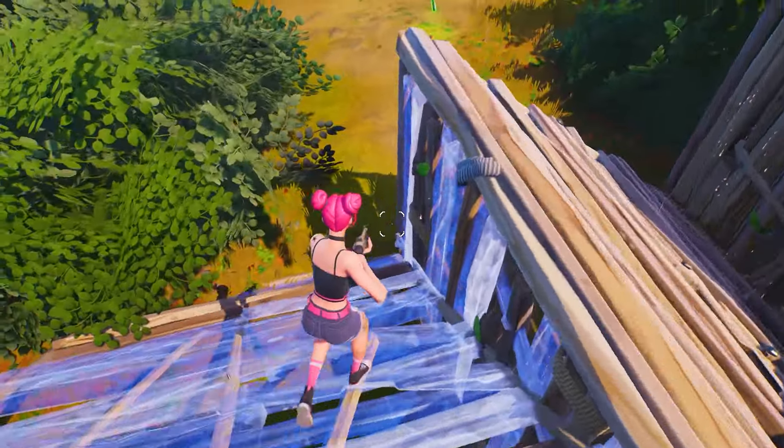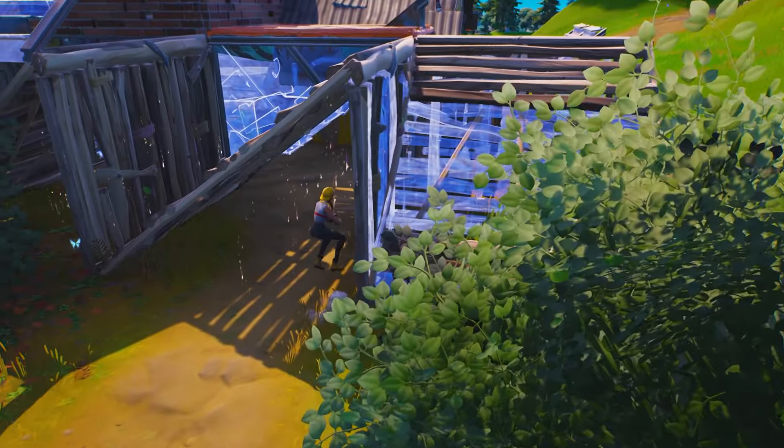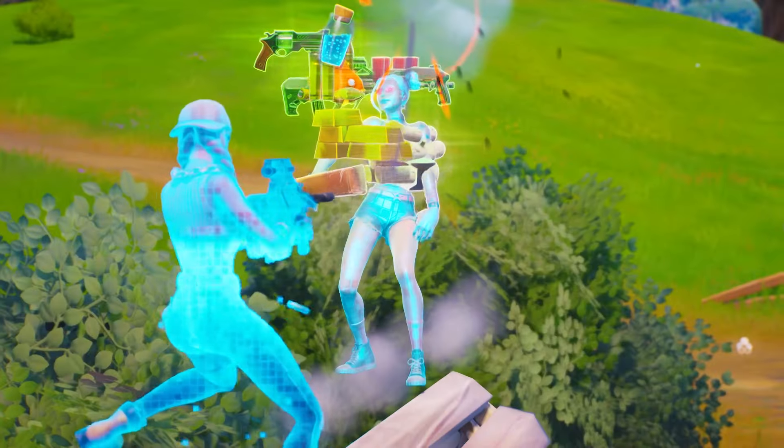Every other angle he could have taken here would have given the opponent the right-hand peek, but not given him one. There are situations where the 50-50 is the best play, and that's when the opponent has an advantage and you can take away that leading edge from them.